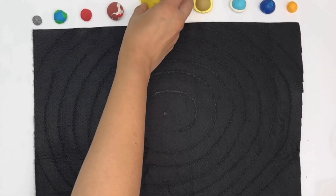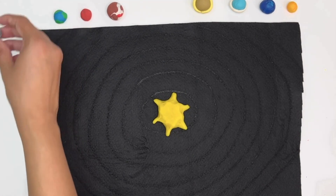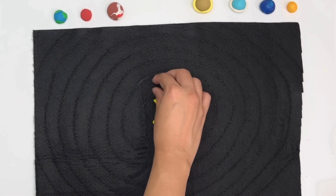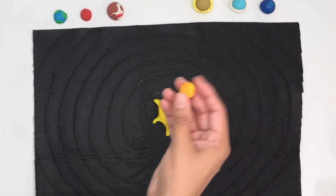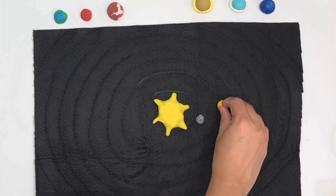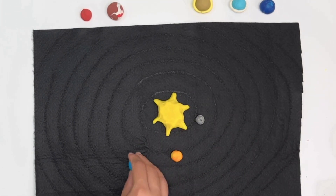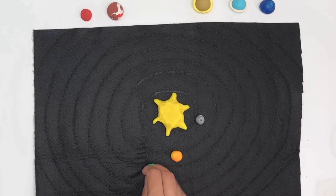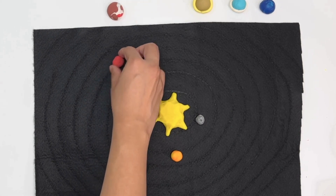Now let's place the sun at the center. Mercury is the first planet and the closest one, and it goes around the sun like that. Next we're gonna keep Venus, the second planet — it goes around the sun just like this. Then the third planet, our home planet Earth, goes around the sun in an elliptical orbit just like Mercury and Venus. Mars is the fourth planet that goes around the sun in its elliptical orbit.